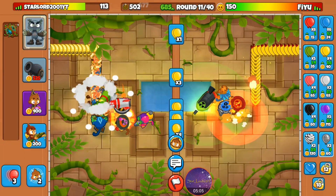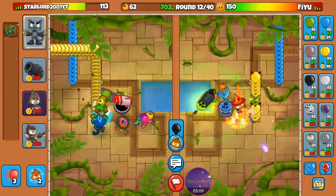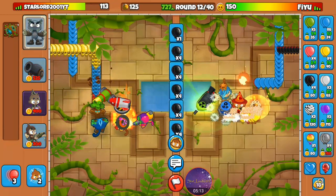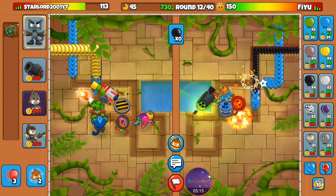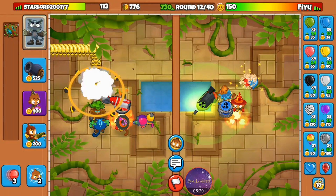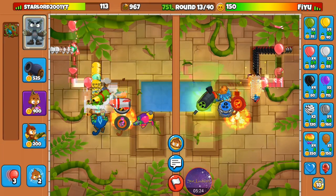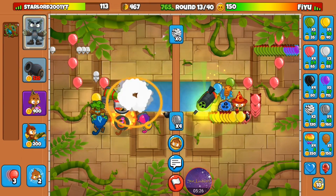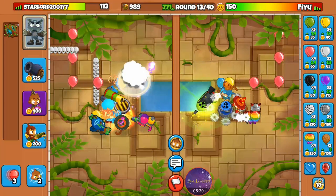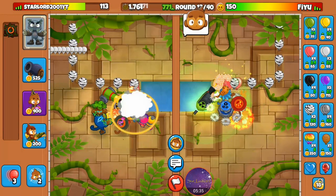I'm going to start sending yellows now. Seems like he's dealing with that fairly well. Let's see how he deals with black balloons. Okay, he dealt with that relatively easily as well. How does he fair with purples? Fairly decently.